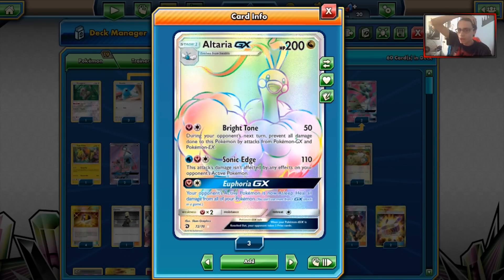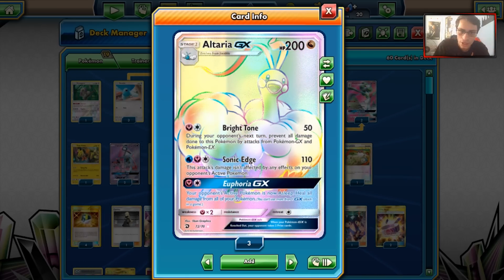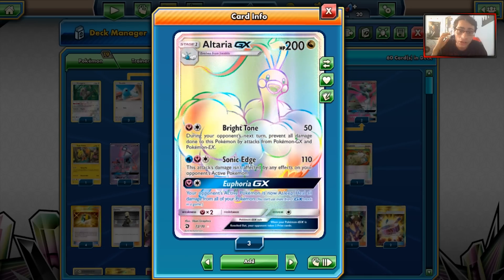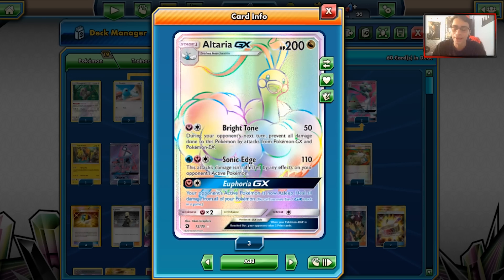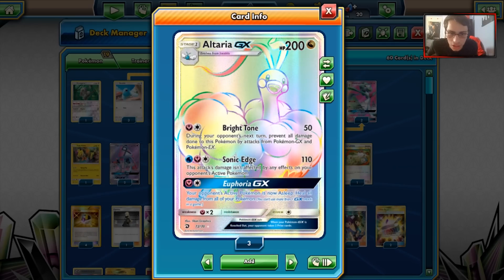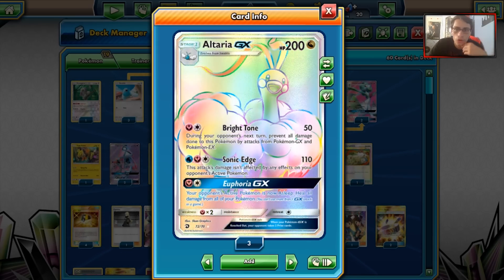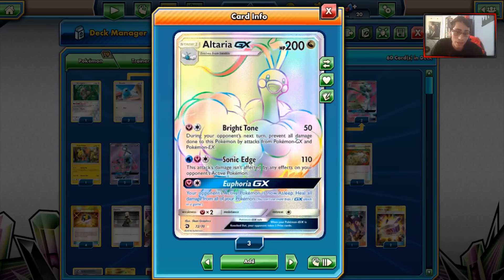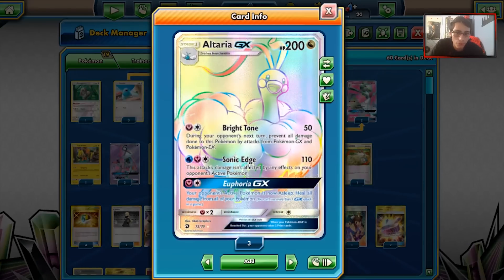Altaria GX also has Sonic Edge, which is actually good — for a Fairy, Water, and Colorless you do 110 damage, and this attack is unaffected by effects on your opponent's active Pokemon. This is good because you can go straight through Hoopa GX without worrying about not damaging it. And Altaria's GX attack, Euphoria, is decent too — your opponent's active Pokemon is now Asleep and you heal all damage from all your Pokemon. Maybe you can heal all your Gardevoirs — that'd be insane. I think this deck might be better than either the pure Gardevoir or pure Altaria deck.